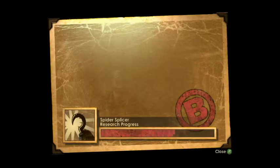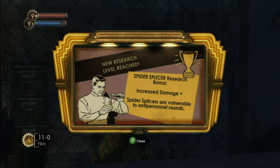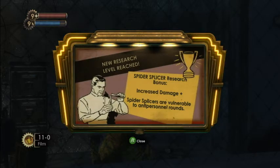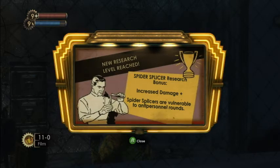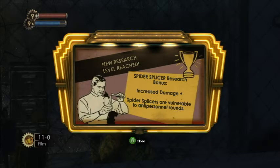Okay. You can zoom in with the camera, and you'll just want to keep the splicer centered — have him kind of looking in the camera like so. There's A, B, and C ratings when you first snap the photo. You'll more than likely get your first research level. Spider splicer research bonus — increased damage. So now we do more damage to spider splicers. Spider splicers are vulnerable to anti-personnel rounds. The game will also tell you what they're weak against, like a special type of round or element.